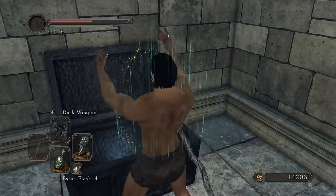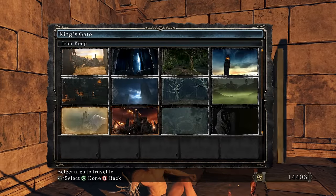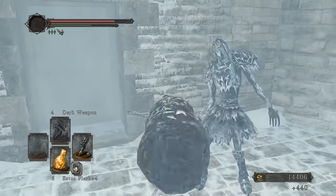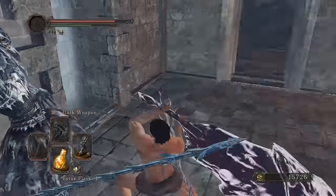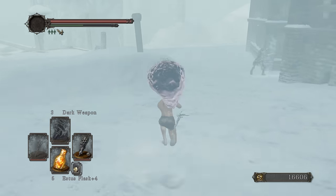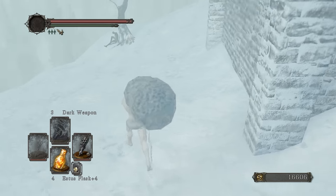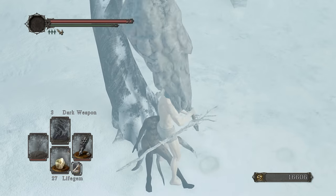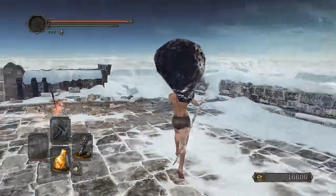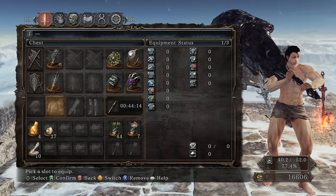We need a million souls to get past the Shrine of Winter door. Heading inside, picking up the chest which has the last sublime bone dust, the DLC key. Back to Shaded Ruins heading to the next DLC area. Showing a route to the Dark Clutch Ring - there it is, beautiful. 17 more damage. I want to get intelligence and faith to 30 and 30 - after those stats the build is basically complete until Sunlight Blade and Sacred Oath.